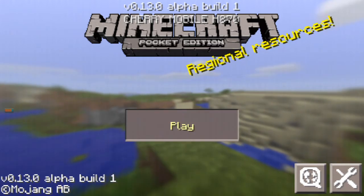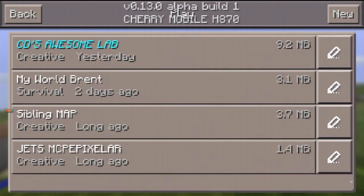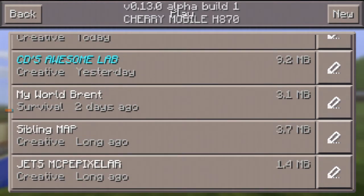How to install the map is explained in the description below. You'll find instructions there on how to install the maps to your MCPE, because when you download it, it doesn't go directly into your MCPE map folder.